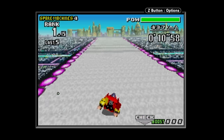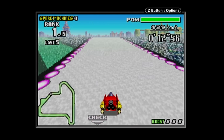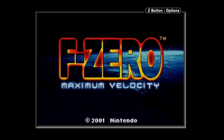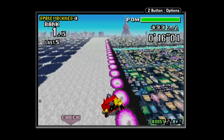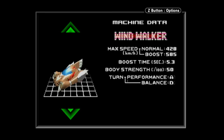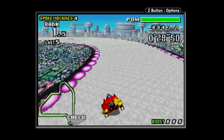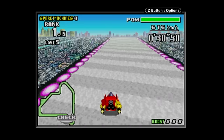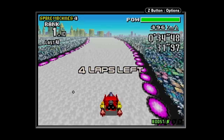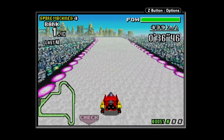In 2001, F-Zero went portable as a launch day title for the Game Boy Advance with F-Zero Maximum Velocity. This was a soft reboot in a way, with brand new courses, brand new lore, and a brand new character roster. This really was a fantastic portable installment that showed the capabilities of the GBA while taking a chance to change up the staple courses and vehicles from the series.